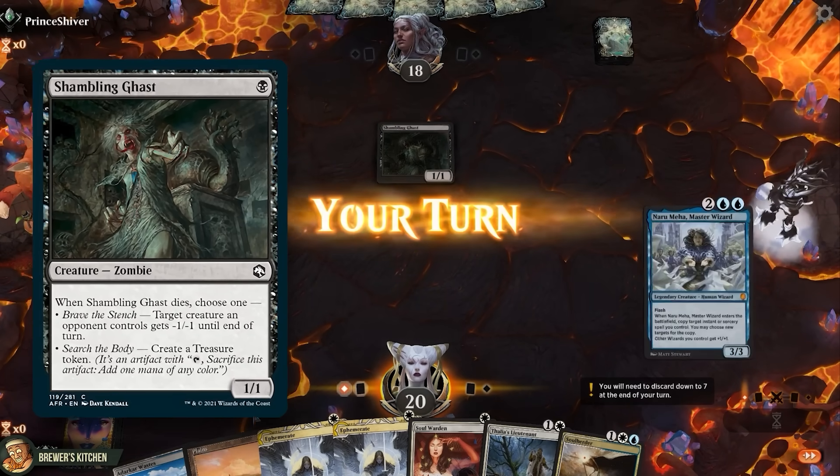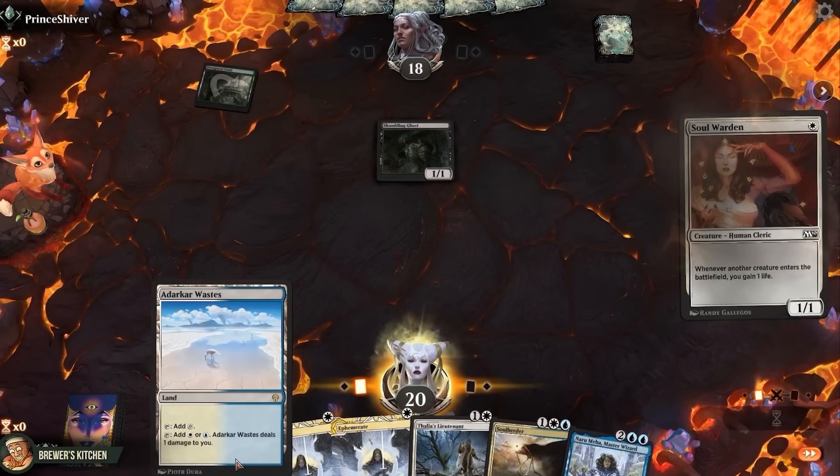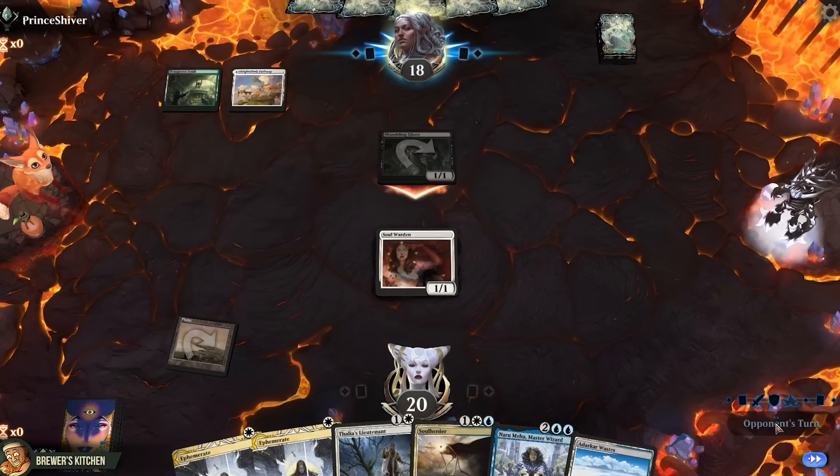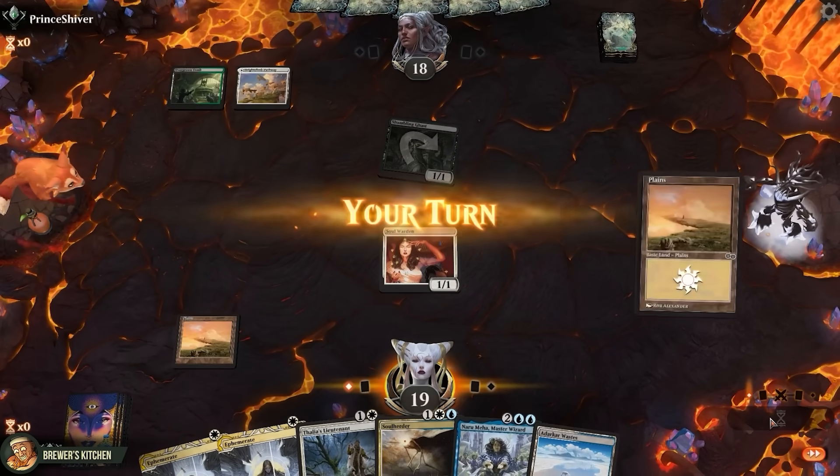This might die right away here, but let's play a Soulborn. Whenever another creature enters the battlefield, we gain a life. They swing in, we take it and pass the turn.